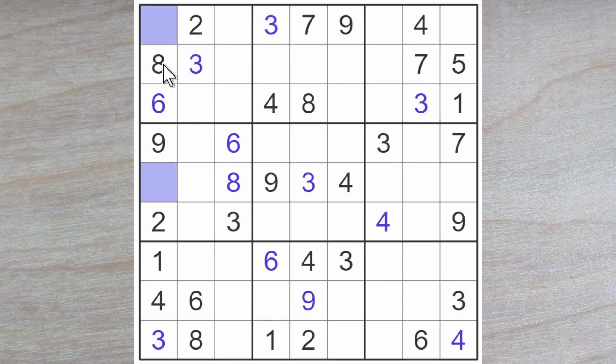One of these must be a 7, and it cannot be this one up here, so the 7 must go here. And the other digit must be a 5. A 5 blocks over here, so here's a 5. A 5 blocks down, so here's another 5.